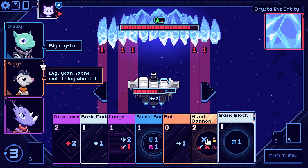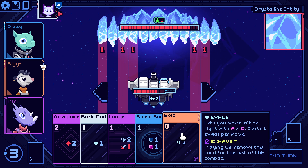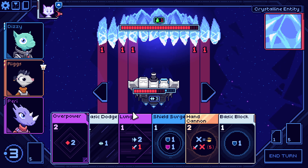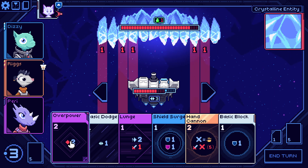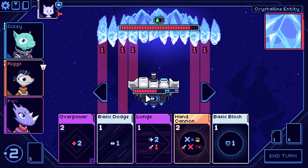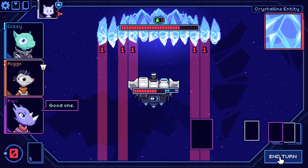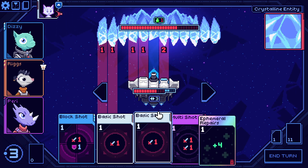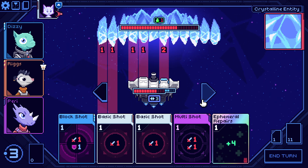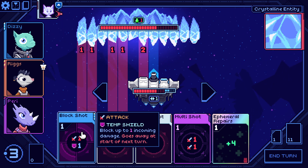We put damage on the damage — this is going to be good for next turn, having all those cards. We're only taking one damage, which is really nice. Might as well play bolt — I get to keep this the whole fight. Drawing it multiple times doesn't help. Overpower isn't going to help much here. I do want to do this — it means we take no damage. I guess we just hand cannon him; I should have done that from the start.